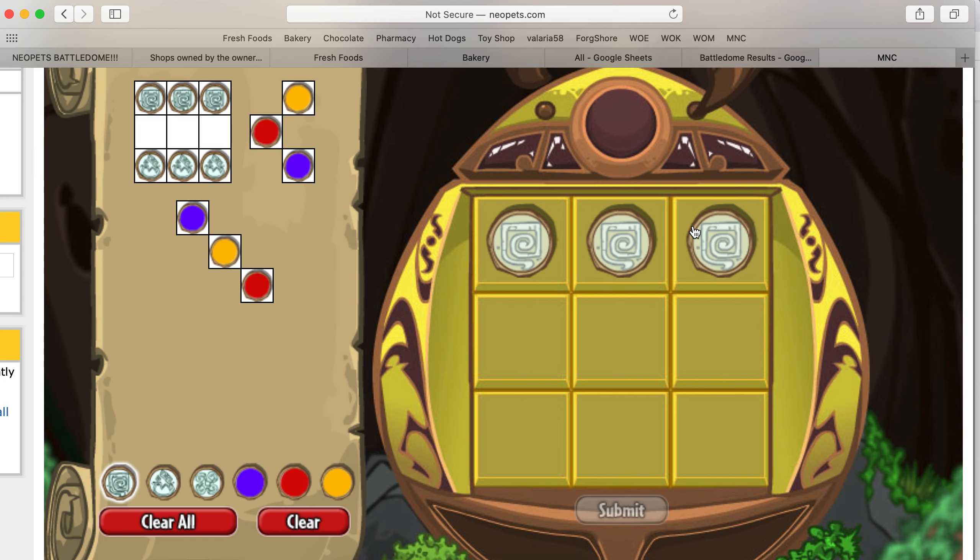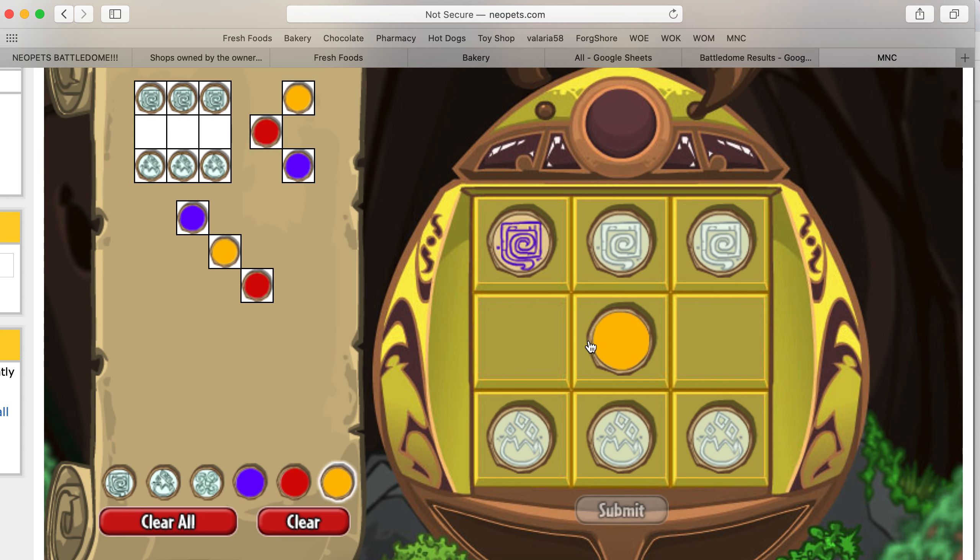We're going to start with the three waters on top, bottom three fires, and we'll put in the colors here. So blue, yellow, red.